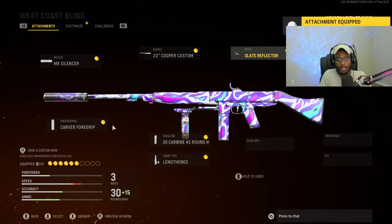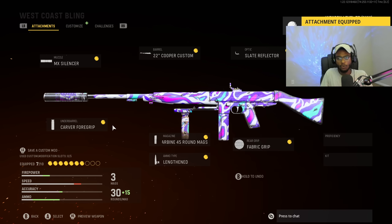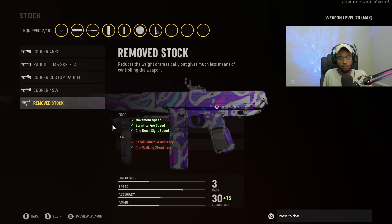I highly recommend the Slate Reflector on the Cooper Carbine. For the rear grip, we are going to put on the Fabric Grip again — a great attachment for running and gunning, giving us increased aim down sight speed, sprint to fire speed, and hit fire recoil recovery. For the stock, we're actually going to remove the stock entirely on the Cooper Carbine. This is going to bump up movement speed, sprint to fire speed, and aim down sight speed — super helpful because this is a weapon you guys can run and gun with while also taking people out at longer ranges.